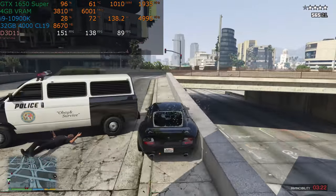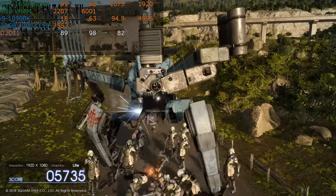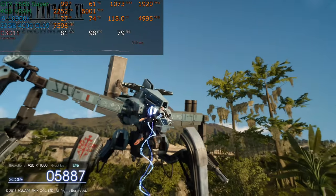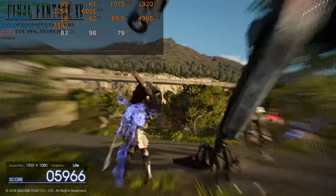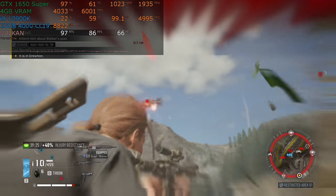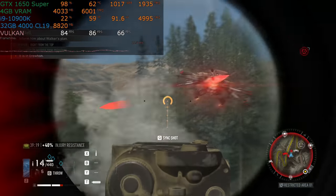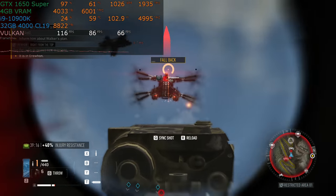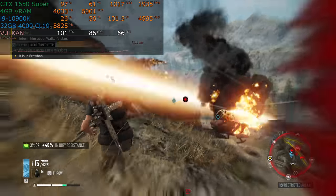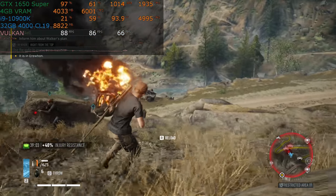To be 100% clear: if you spend more money, you'll get more performance — that's probably obvious to most of you. You can use that extra performance for frame rate or to crank up the detail settings and resolution, but another benefit is that you future-proof at any given detail and resolution setting. An RTX 2070 Super might seem like overkill for 1080p gaming, but it will run Ghost Recon Breakpoint at very high detail at over 100 frames per second.